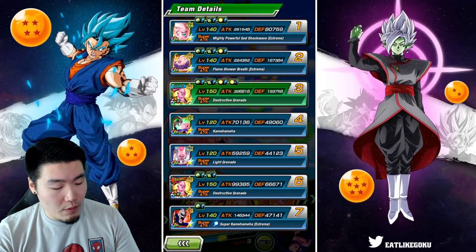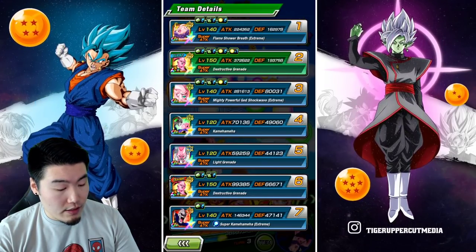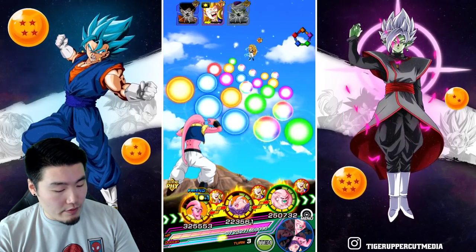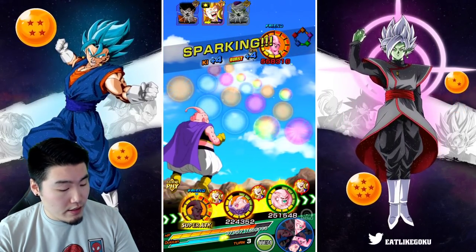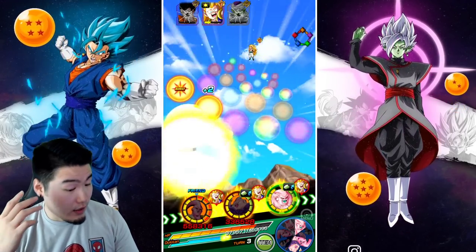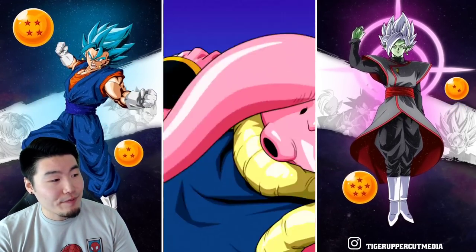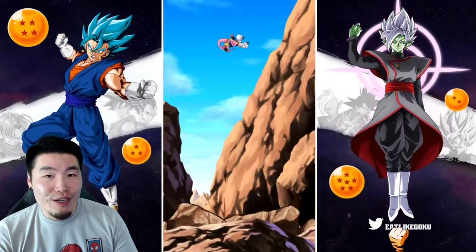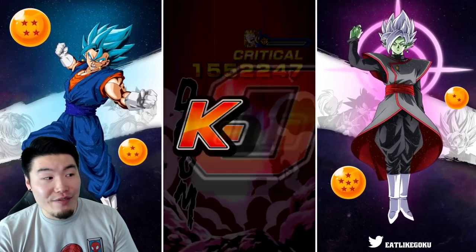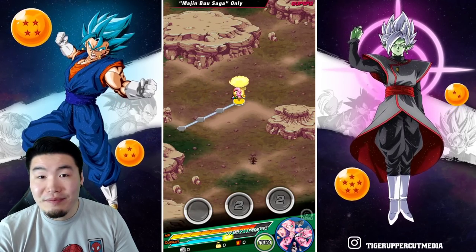Just one more turn here and then we should be out of this stage. Even when fully built up, it looks like the Buu Tank still has more defense, so let's put him in front. Oh wait — he's still stunned. I forgot that Buu Piccolo actually stuns for two turns, so the enemy is still stunned. We actually have nothing to worry about, and even if he wasn't stunned he would have still died anyway.